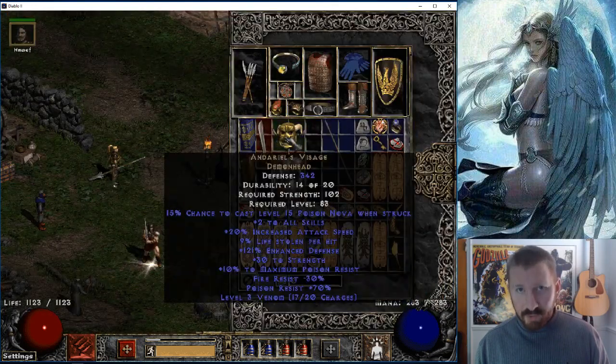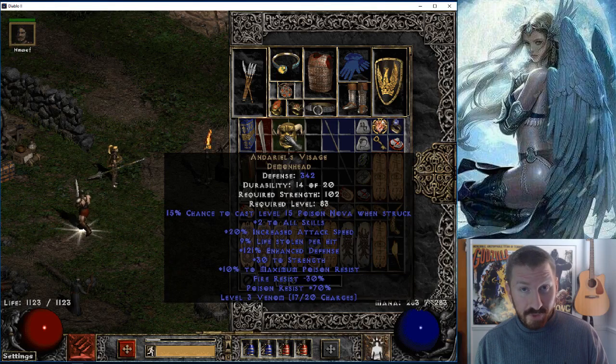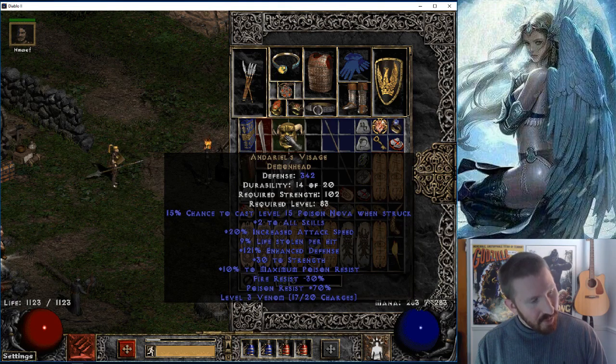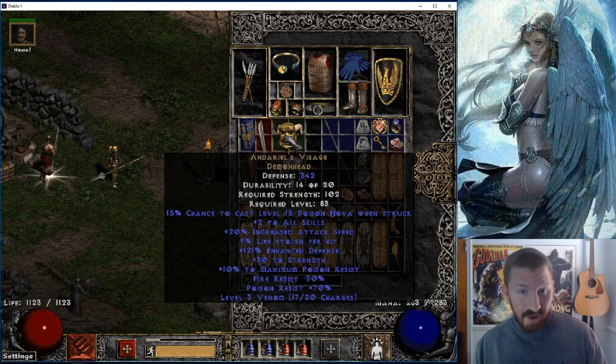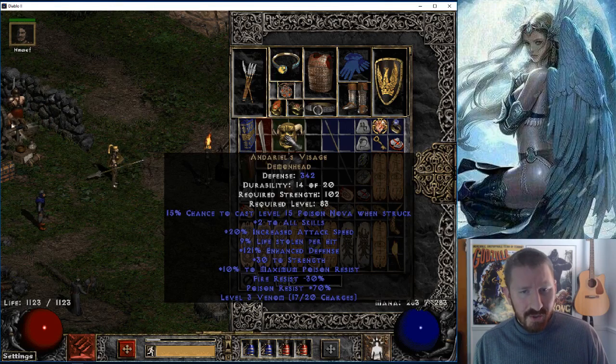My boy and I were just running tier two. My javazon can't kill much without Conviction, and he was a Fist of the Heavens paladin — which is now viable in Path of Diablo. When I play with my boy it's finders keepers, so I grabbed this Andariel's Visage and I'm going to slam it. It's actually a nice one — Andariel's Visage is very nice for Path of Diablo.